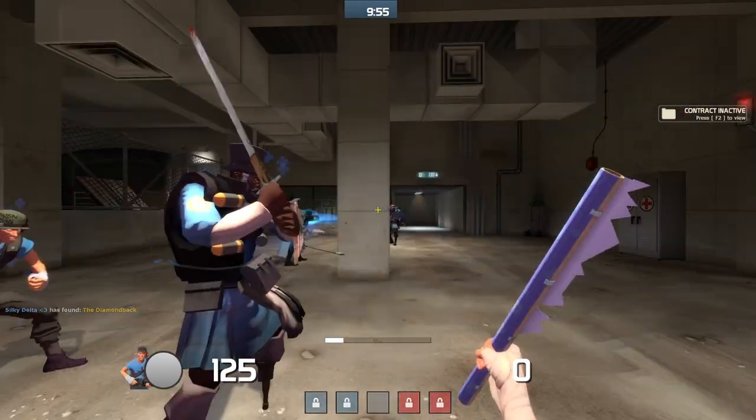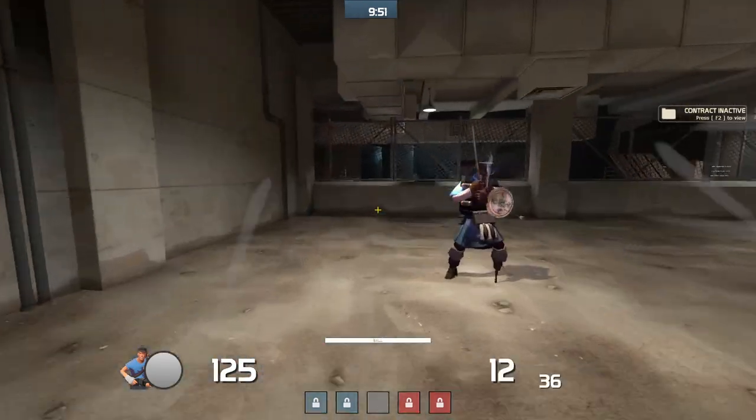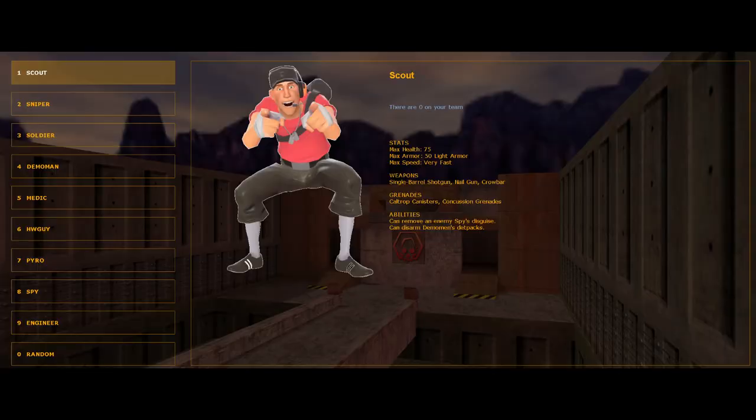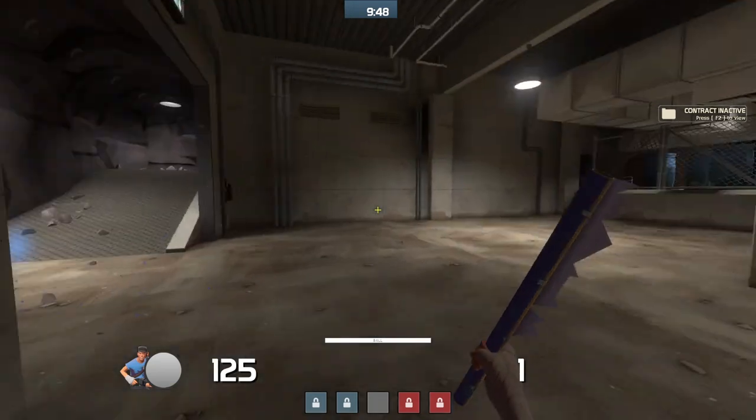This is the first in my 9 episode long series on Team Fortress 2. This is going to be a fun one, so let's get started. Today we'll be talking about Scout, as he is the first character in the selection screen. Scout is definitely in my top 10 favorite classes in Team Fortress 2.